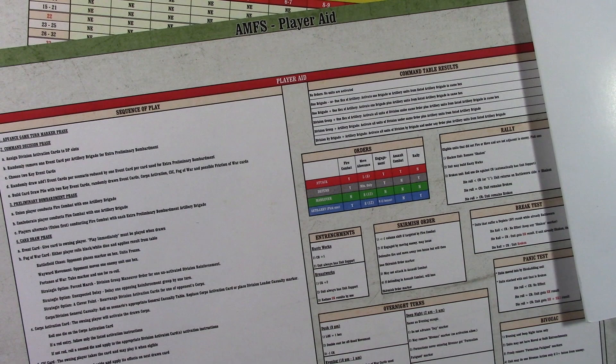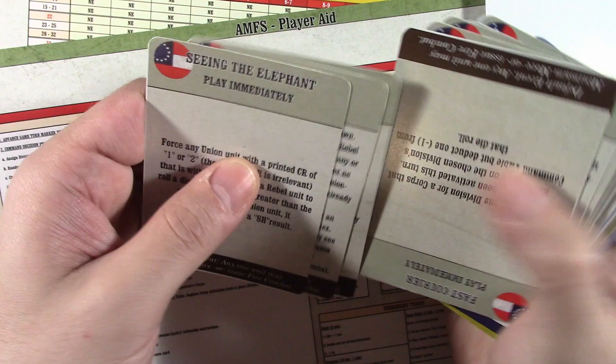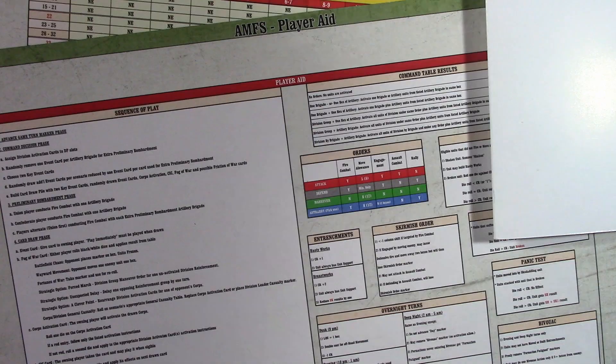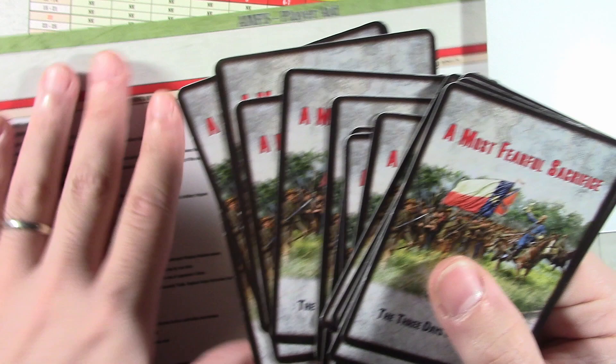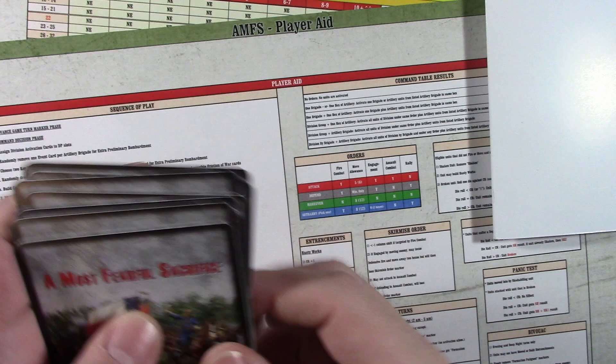So the Confederate player grabs their cards — one, two, three, four, five, and six — and we'll say that's what the Confederate player picked up. So now we have our draw pile. This will dictate how the turn goes. The decision is which two cards you want to keep — that's where some of that command decision comes in. So you shuffle it up. I never really could figure out a good way to shuffle just a handful of cards — I know Magic the Gathering players probably have all kinds of tricks for shuffling. But I just kind of mix them up a little bit.